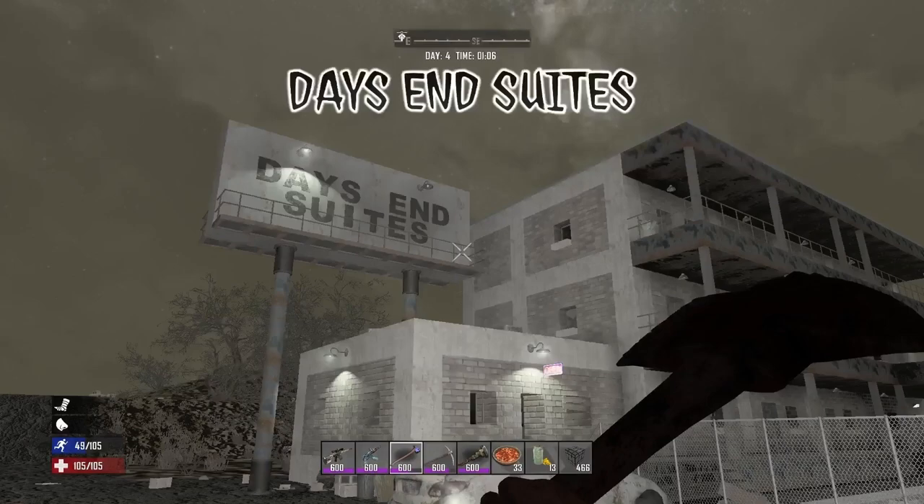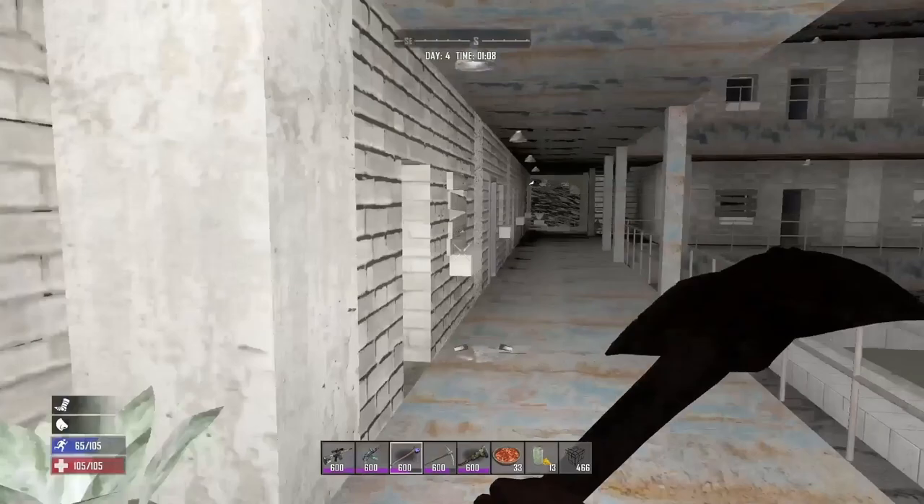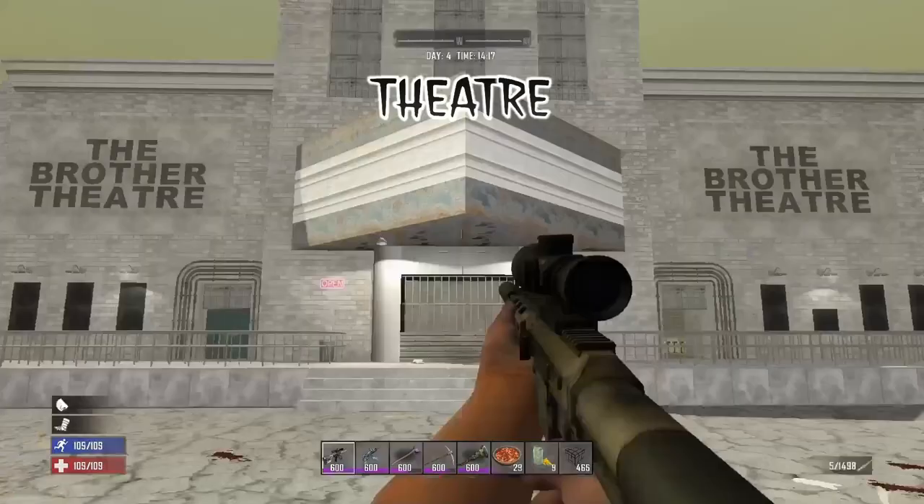Day's End Suites is pretty much identical to Motel 8. There is a wall safe in the reception office and on the top floor in the storage room there is another wall safe. This POI has 20 rooms to loot and like I said you're better off coming here early game for some decent clothes and medical supplies as every bathroom has a medicine cabinet.